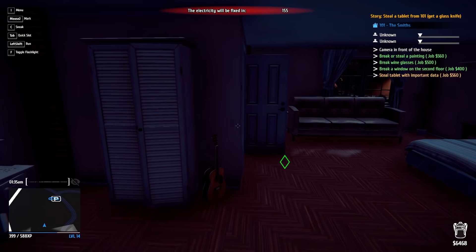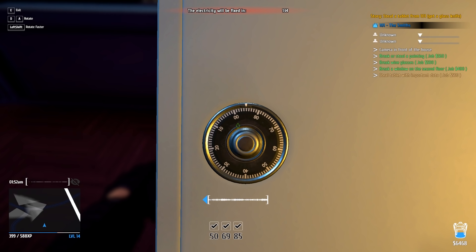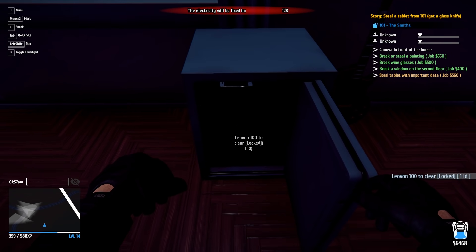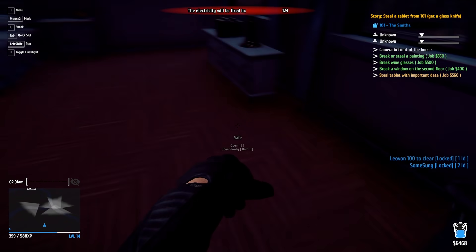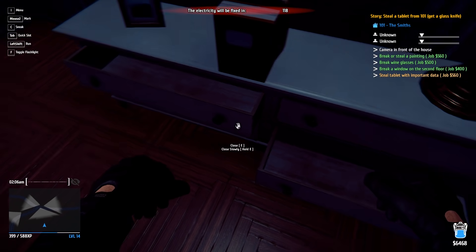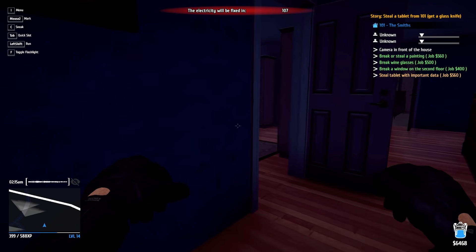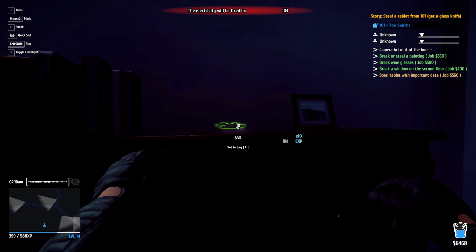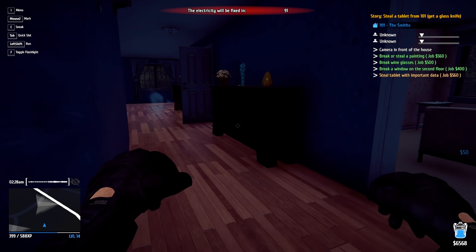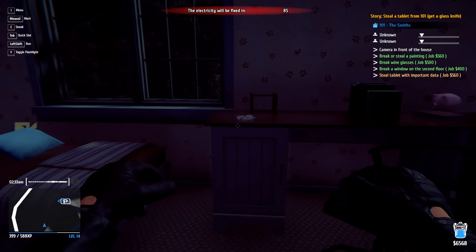Nice guitar right there — that's worth a couple hundred bucks, I'll snag that. There's a safe — alright, safe has been cracked open. Is that a computer laptop? And a nice Samsung? Both locked, but if I pop them and unlock them I can sell those for a hefty amount. I need those hacking tools right away. Not hearing any movement in here.